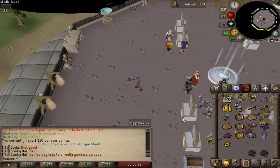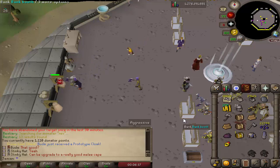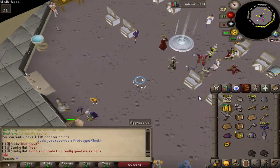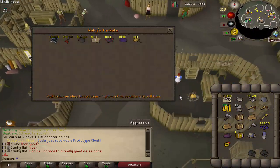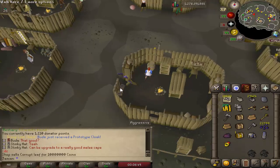More Revenants have been added to the Rev Cave. Dark Crab and Black Chinchompa with Skilling Boosts have been added to the Blood Money Shop. Ruby Donators can now purchase Corrupt Leafs, which disassemble for Corrupt Components.